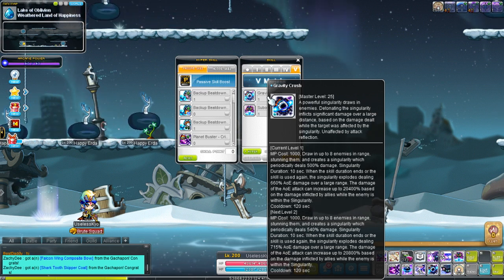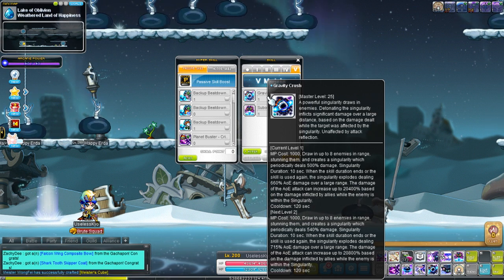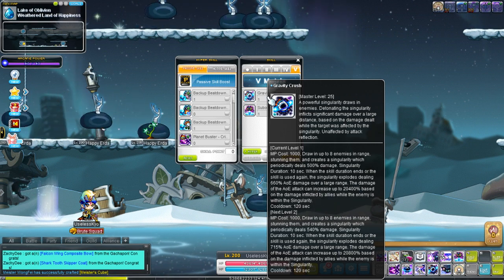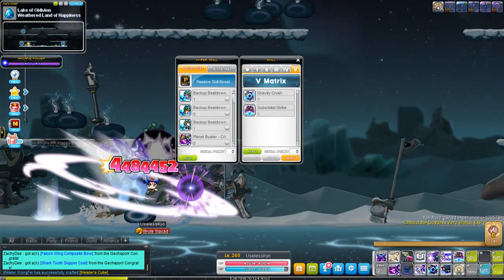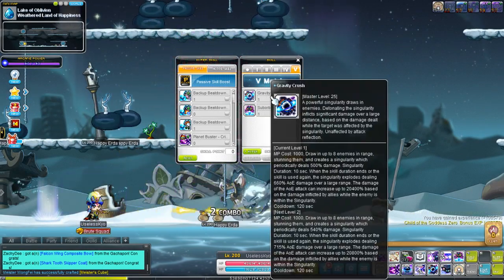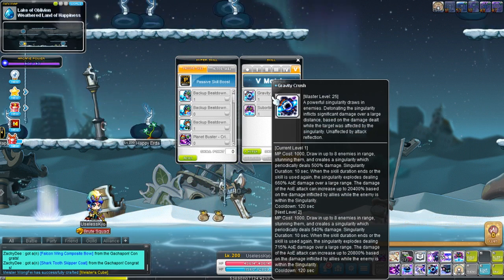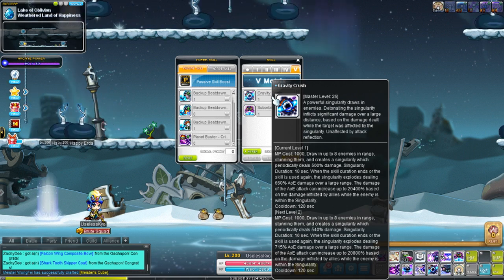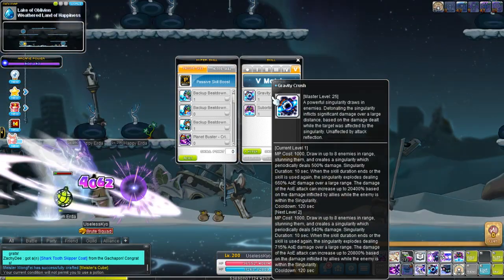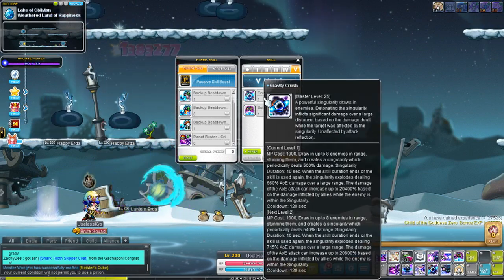The thing about it is that the damage your party does increases this skill's explosion at the end, so it's some crazy number. It starts at 660% damage, but if your party does enough damage, this skill can do up to about 20,400% damage. That is like the highest percent I've seen in all of Maple. I feel like that's a typo or something, because that is so strong.